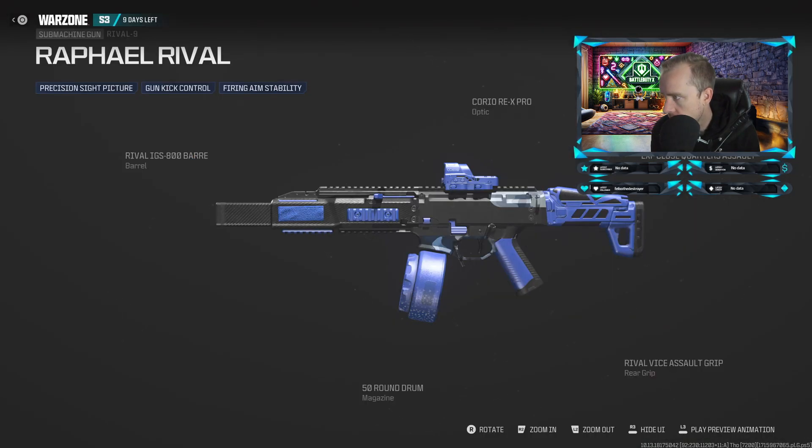For the Rival 9, you have a Cario REX Pro Optic, EXF Close Quarters Assault Stock, Rival Vice Assault Grip, 50 round drum magazine, and Rival IG S800 barrel.